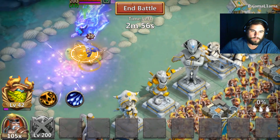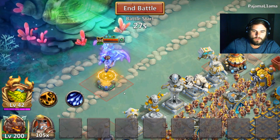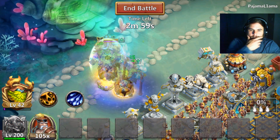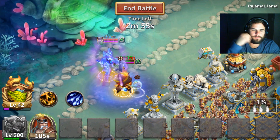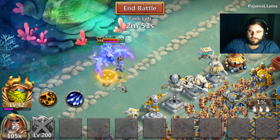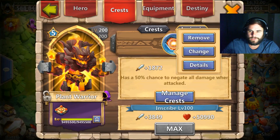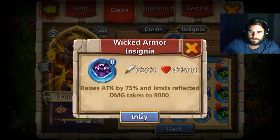He doesn't tank that long — it went much better than it is going now. He starts healing but it's like he's frozen and he can't do anything. When he can't hit, he cannot build a decent proc. Let's go with Iron Will.